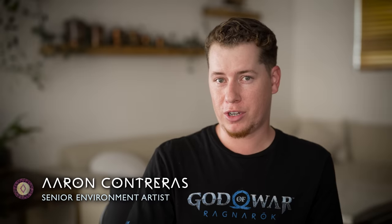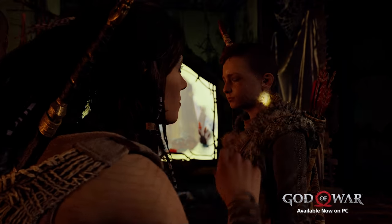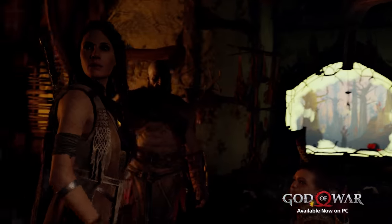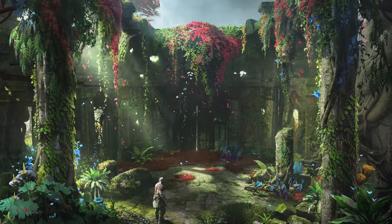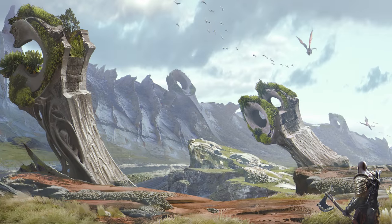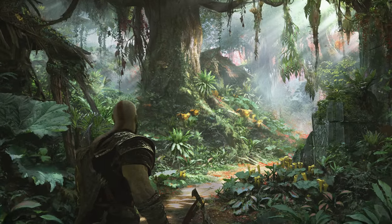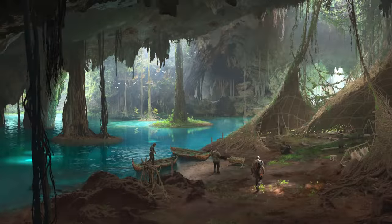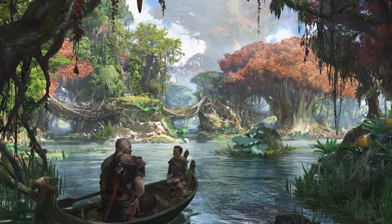We didn't really see much of Vanaheim in the previous game, other than that little window in Freya's house. What we did was we took that little window and really expanded it — we kind of turned that into multiple different biomes all within one realm. You've got the jungles, the savannas, ruins, caves, swampy areas, and they all kind of retain a little bit of that palette from that original window.